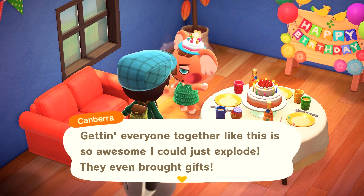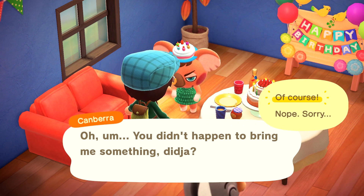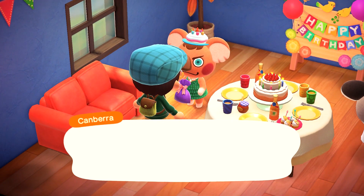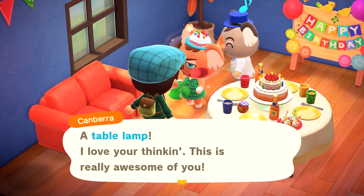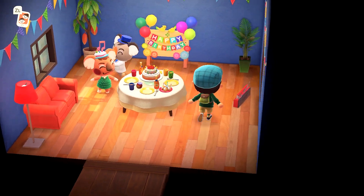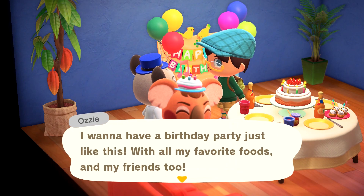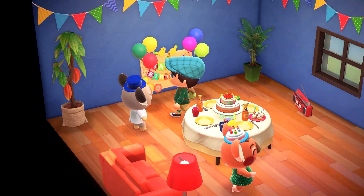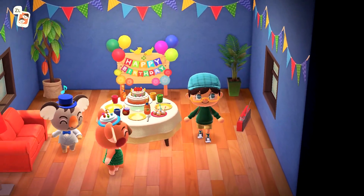Getting everyone together like this is so awesome — I could just explode. They even brought gifts. You didn't happen to bring me something, did you? I did. I even wrapped it up in purple wrapping paper for you. So enjoy. I almost hate to wreck this, but I've got to see what's in there. A table lamp! I love your thinking, and this is really awesome of you. I already came to your birthday — it was a week ago. I mean, if you're still living on the island a year from now, then sure, I'll go to your birthday again.